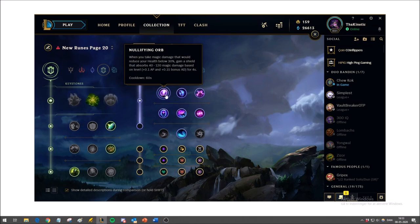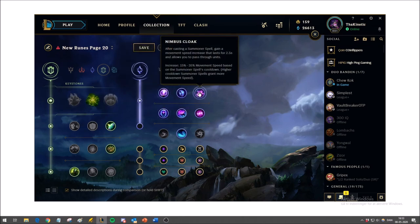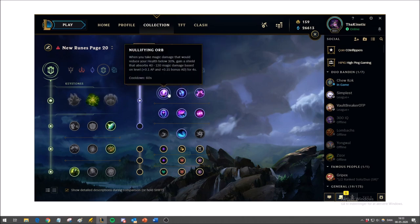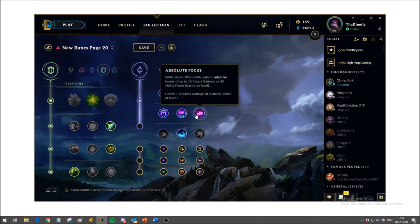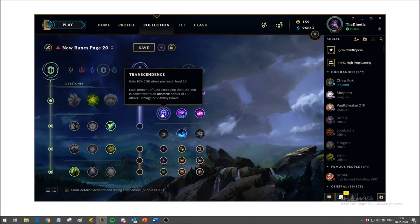The other rune is a toss-up between Nullifying Orb and Transcendence. I don't like Nimbus Cloak because it's too unreliable — Spellbinder gives more movement speed with a much lower cooldown. Nullifying Orb is really good if you're up against both an AP mid and an AP jungler. If you're only against an AP mid, go Transcendence instead — 10% free CDR is really good and better than getting a little extra AP, especially since I don't prioritize CDR heavily in my build.